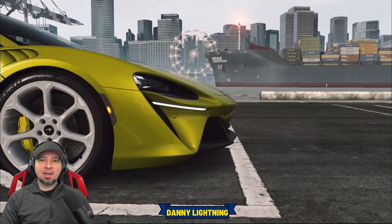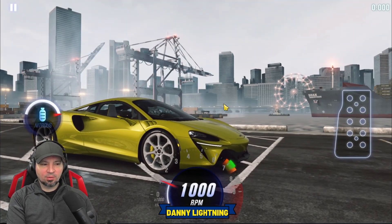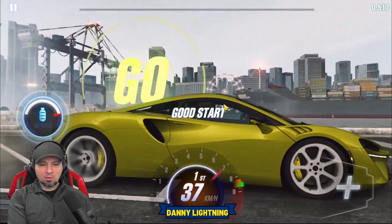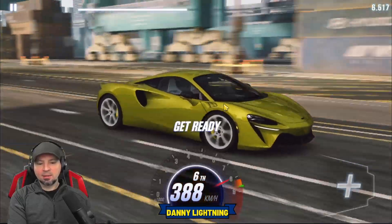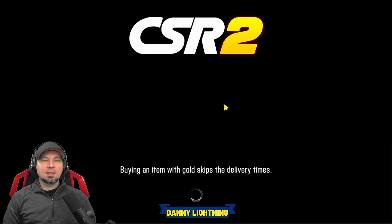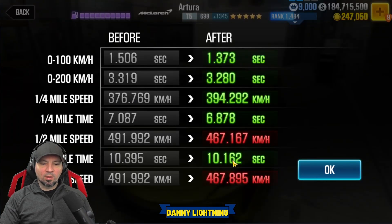It seems like the same shift pattern we used for stage 6 works pretty well for stage 5 as well. Three, two, one, go — second, third, fourth and nitrous, fifth, sixth, seventh, eighth. That's how you do it for stage 5. That's a 10.082 with a dyno of 10.168.